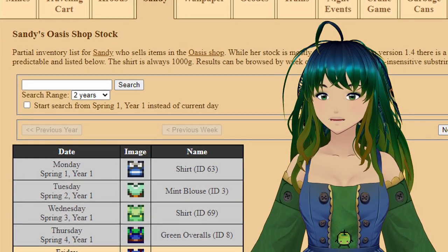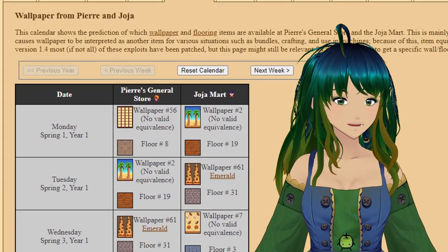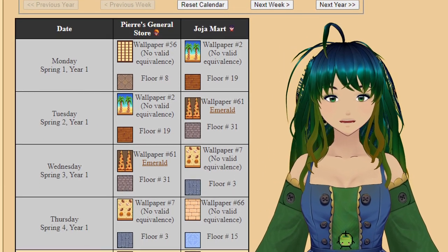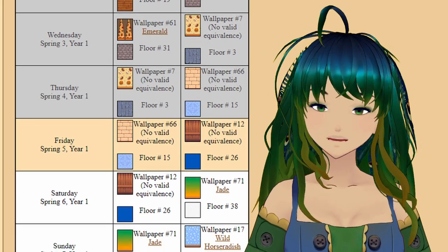In the Sandy tab, you'll see what shirt Sandy is selling on that day. Both of these tabs have a search feature if you're hunting for something in particular. In the wallpaper tab, you'll see the wallpapers that Pierre and Jojo Mart are selling if you can't afford the catalog yet but are wanting to spruce up your place.